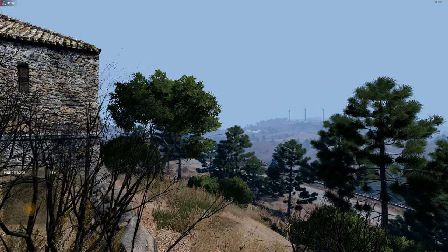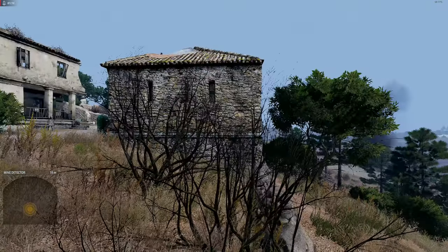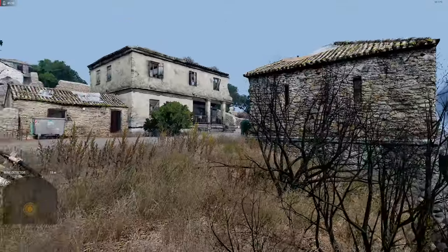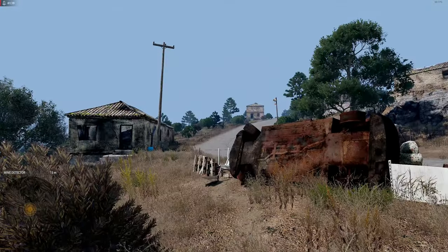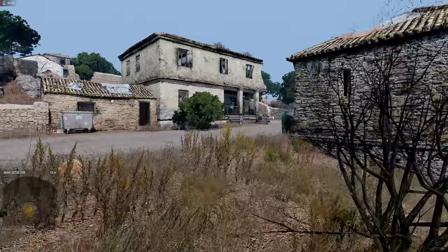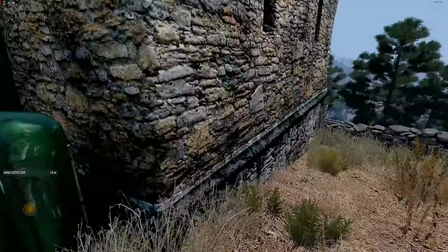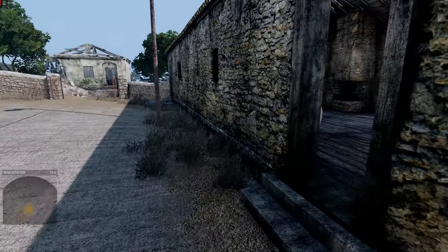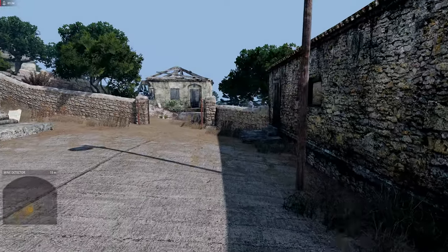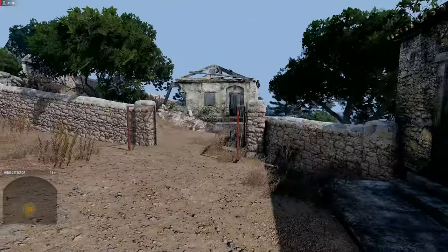We are continuing right where we left off, and it looks like we are back in present-day Odeokastro, before we go to the next retrospective that will tell us more about the history of this now-destroyed and abandoned town. Let's take a walk. So right now, that vehicle is clearing the road of mines by simply driving up the road, which is an interesting way of doing things, I have to admit.